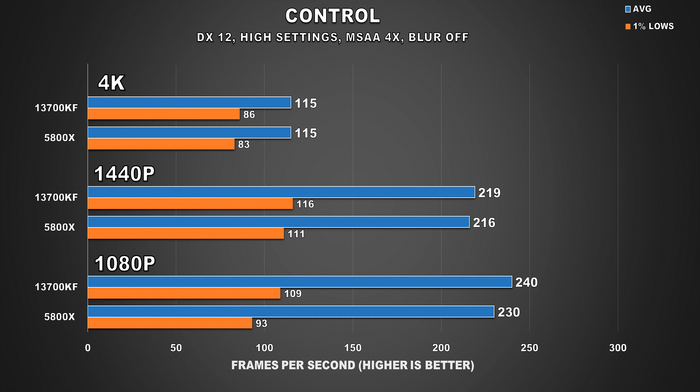The next game is Control, though our discussion here will be swift as this game shows performance across all three resolutions to be virtually identical. I don't think it's because we're CPU limited — this game has a hard cap at 240 FPS. I tried looking through various config files and couldn't find a way to disable it. If someone knows, let me know in the comments below.